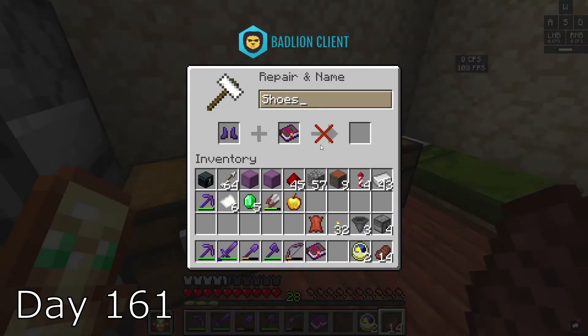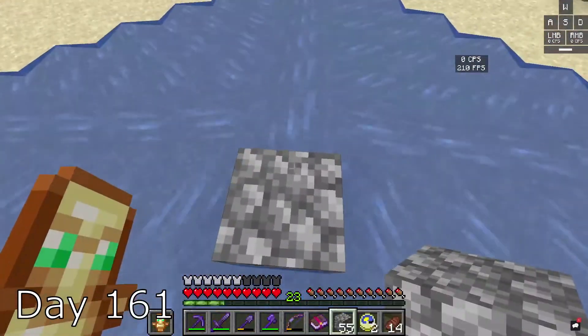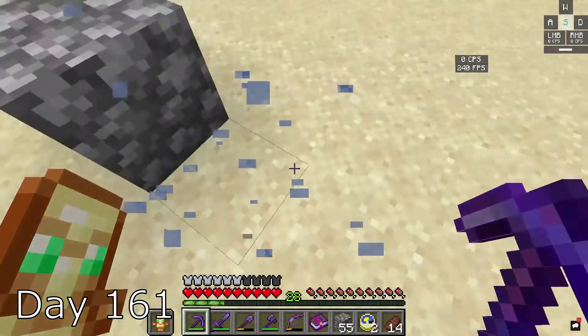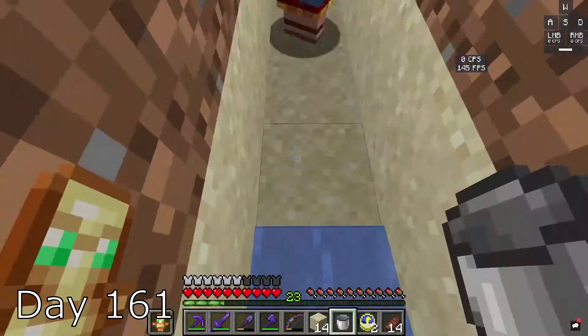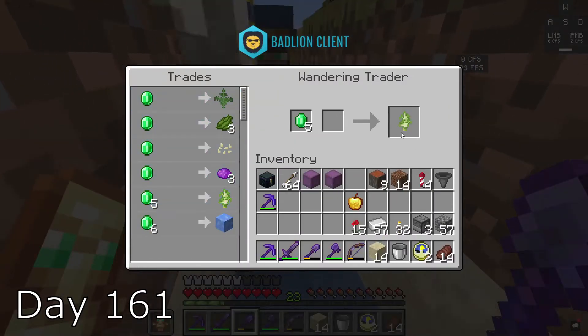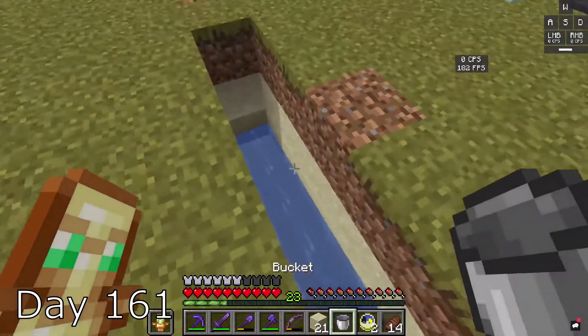I tried to put the frost walker book on my shoes but I couldn't, so I had to put it on a different pair. I wanted to try to make ice, but sadly when I used a silk touch pickaxe it didn't work, so all of that was for nothing. I then begin to work on my auto storage system. While I'm making it, a wandering trader comes in selling a birch sapling, so I immediately buy it and place it down. I continue to work on the system.